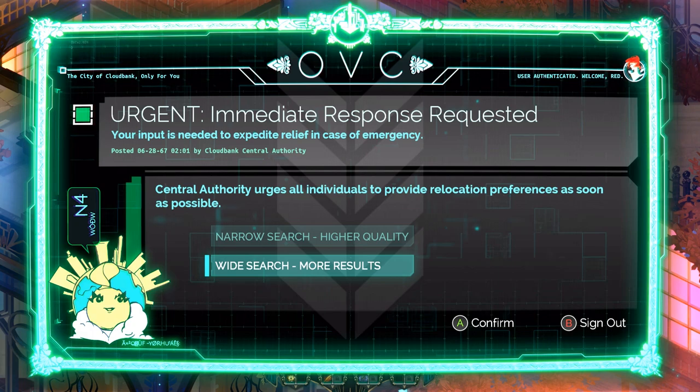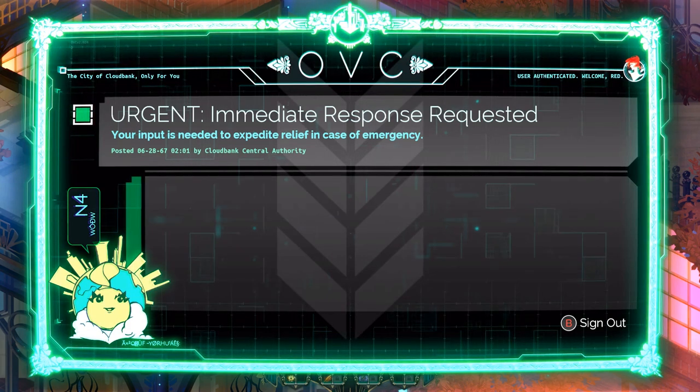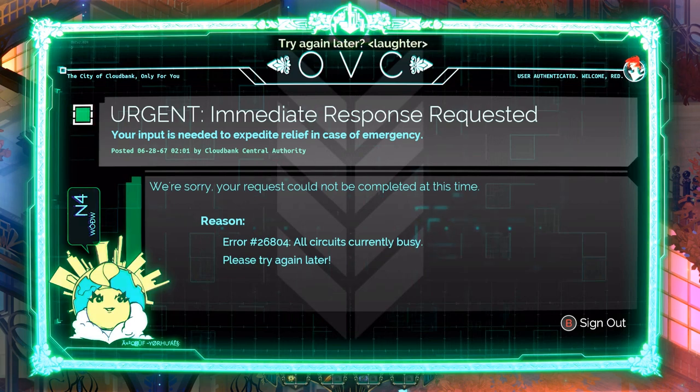Or it's asking how you would like to be relocated — relocation preferences. I guess it's a matter of like, are you combing around for the nice apartments or are you just looking to find a place? I want a higher quality apartment for sure. We're sorry, your request cannot be completed at this time. All circuits busy, please try again later.